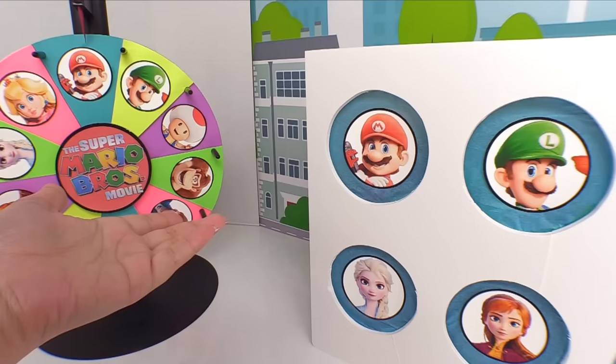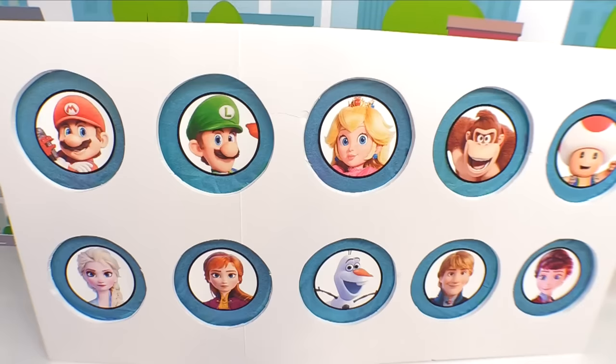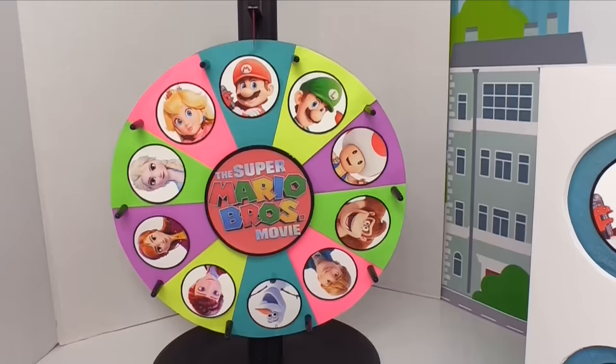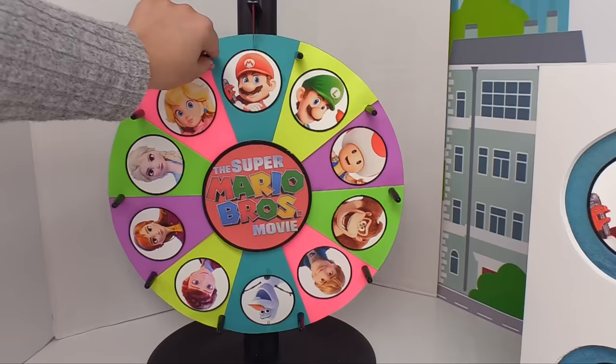If you've never been a part of our spinning wheel games before, here are the rules. It's pretty simple. Whoever we land on the spinning wheel, we'll poke through that character on the punch box of surprises and see what they've brought us. Vote for who your team is and wish them some good luck. Here is round number one — let's go!